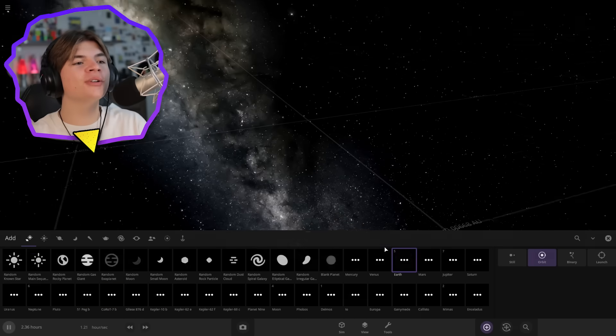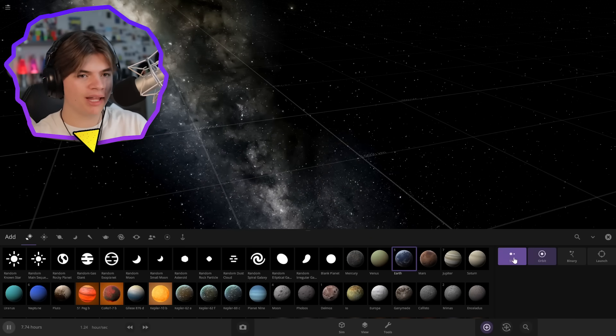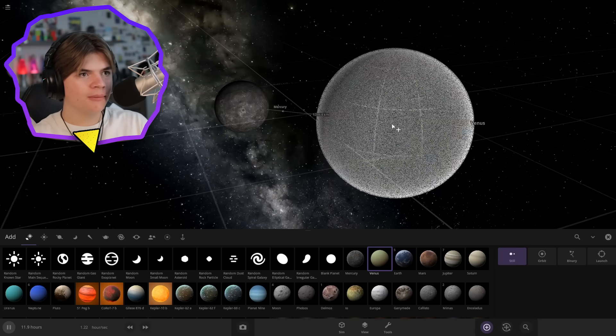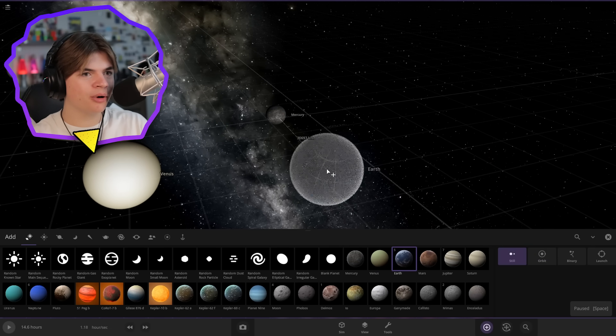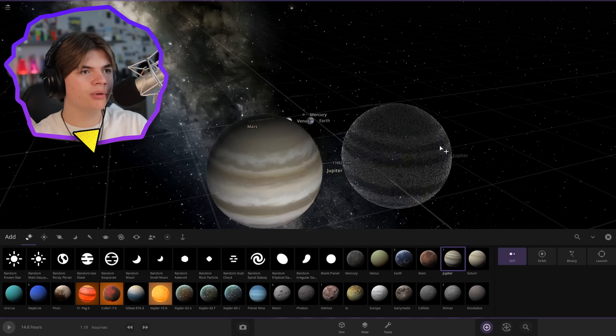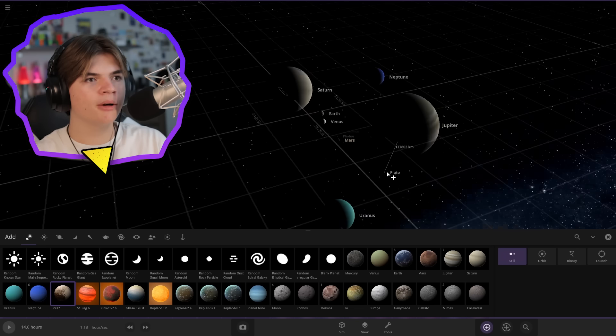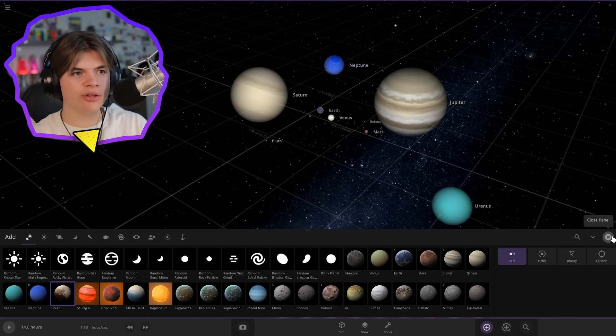Our first suggestion is to combine every single planet at once. Let's get every planet here — Mercury, Jupiter, Saturn, Venus, Neptune, and of course we gotta put Pluto because everyone loves Pluto. Okay, so here's all of the planets, they're all just chilling here.